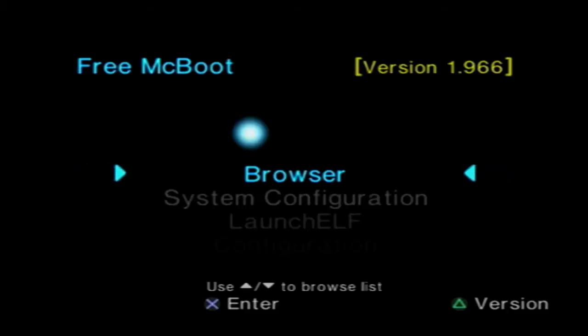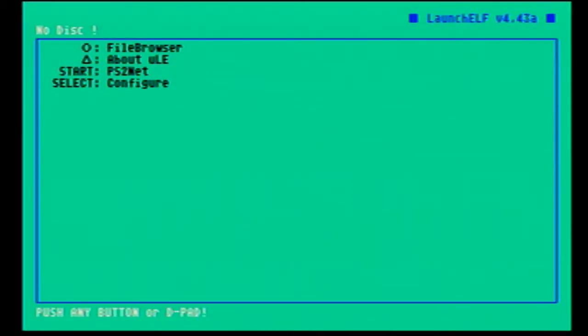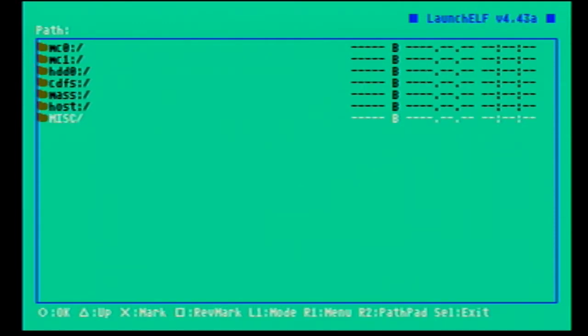Now that we're at our PlayStation, scroll down to Launch ELF — or ULE, whatever it's called on your PlayStation — and open that up. PlayStation 2s are ungodly slow. Then you're going to want to go to File Browser.